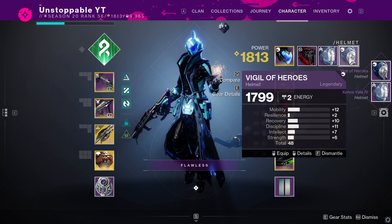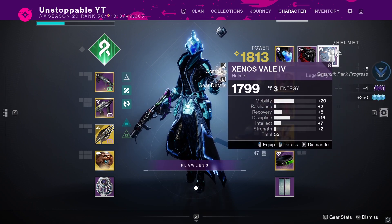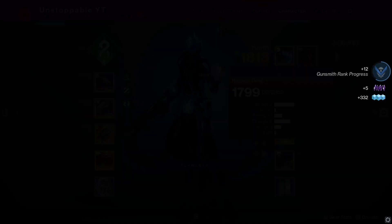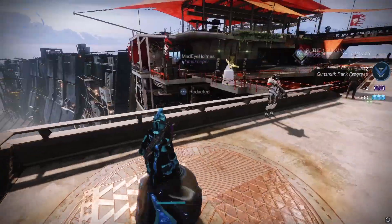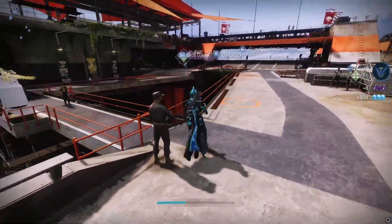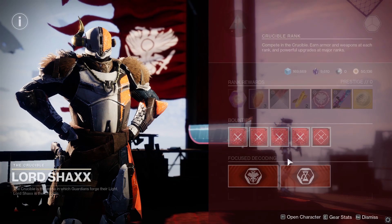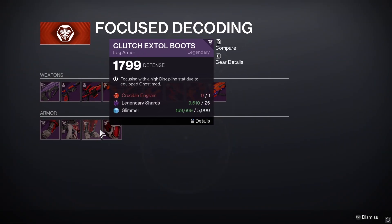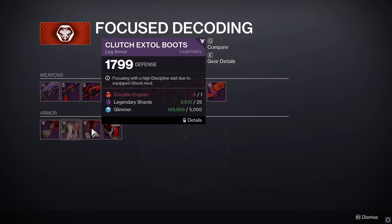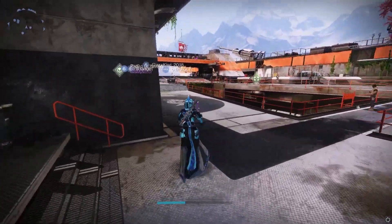Keep trying — all you need is a Vanguard engram, which you probably already have. If you're a PVP player or a Gambit player, this works the exact same way for each vendor. As you can see it will work with a Crucible engram and a Gambit engram as well. So that is the best way to farm them at the minute.